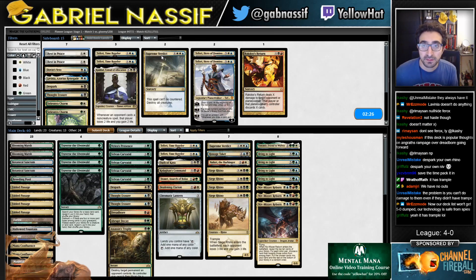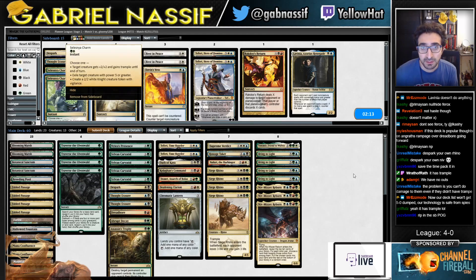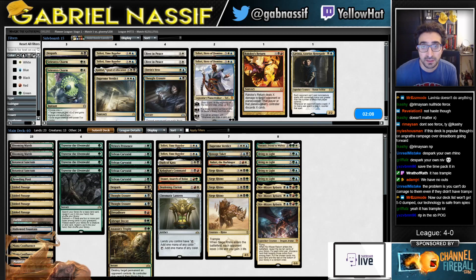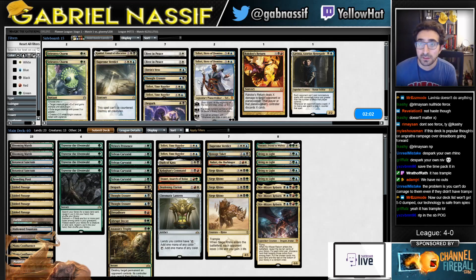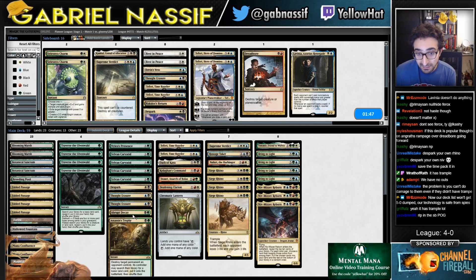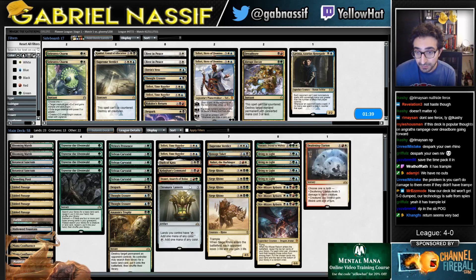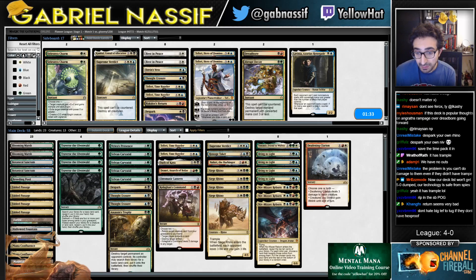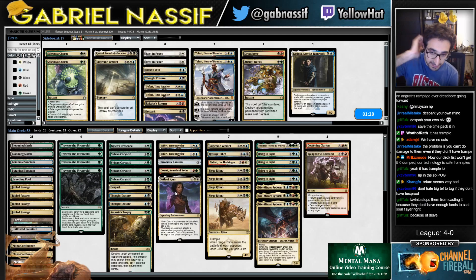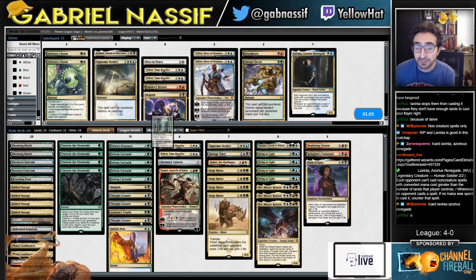Alright — obviously I want Rest in Peace, then maybe Dovin's Veto. Levina doesn't stop that, right? It's not a creature. No Charm — it's power five or greater. Thought Erasure definitely. The faerie seems good. Maybe Ragdus Return is fast enough. Dreadboard seems really bad. Abrupt Decay seems... Definitely Clarion. Not sure. Kolaghan's Command — bad. Oath of Kaya.